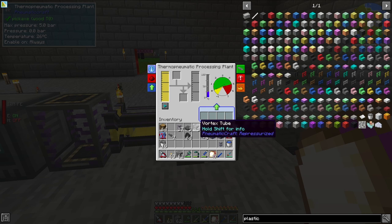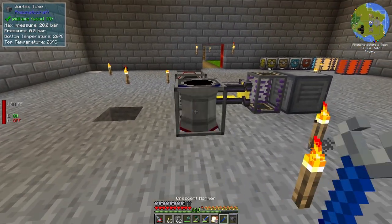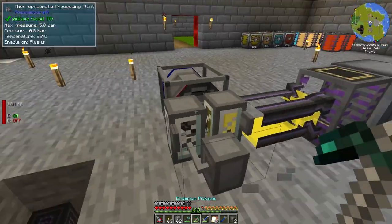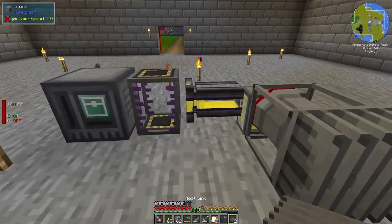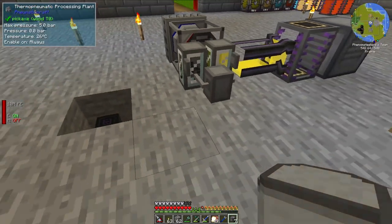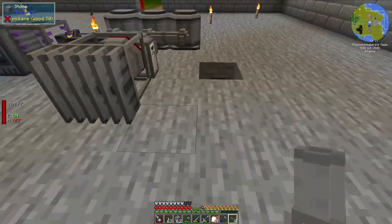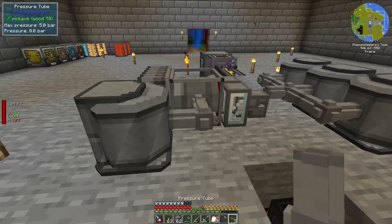To give it heat, we're going to be using Vortex Tubes. Let's throw down a Vortex Tube right here. We need to use a wrench to set this to the hot side — and actually I only used one Vortex Tube here, which is more than enough. This will provide heat. Let's throw a heat sink on the other end to increase its efficiency. And let's give this thing pressure by throwing down a few air compressors. We also need an air compressor over here because we do need to give pressure to the Vortex Tube for it to function.